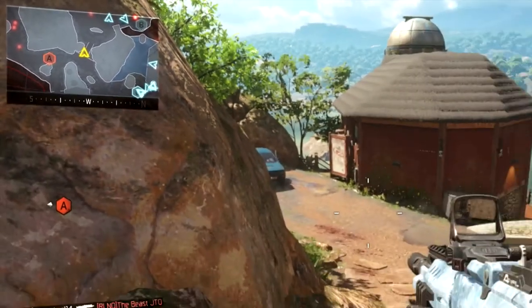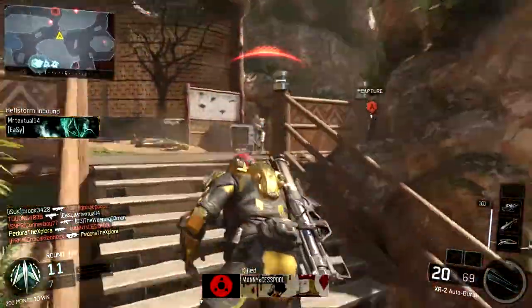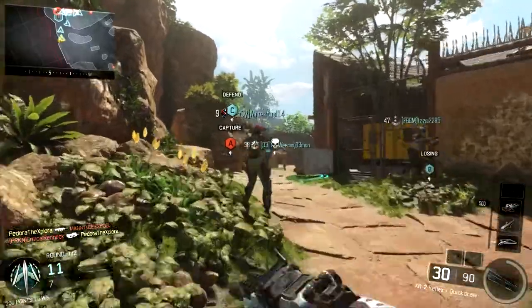Before they were on the edge of the minimap, but now when you turn, you can see a lot more of the minimap, a lot more in that direction, and you can get some more information on where those enemies are.